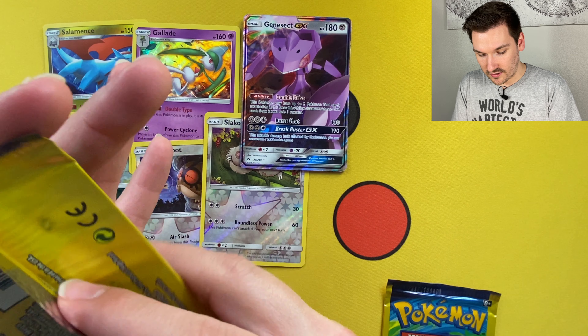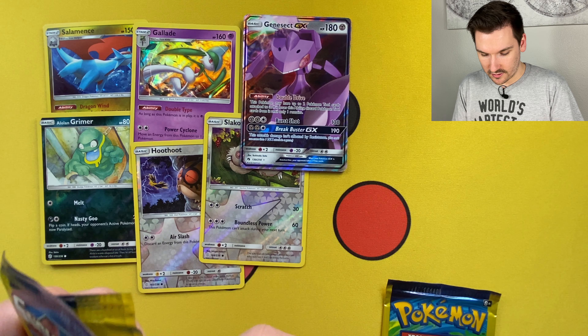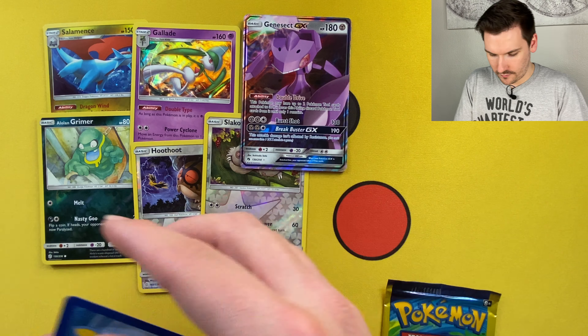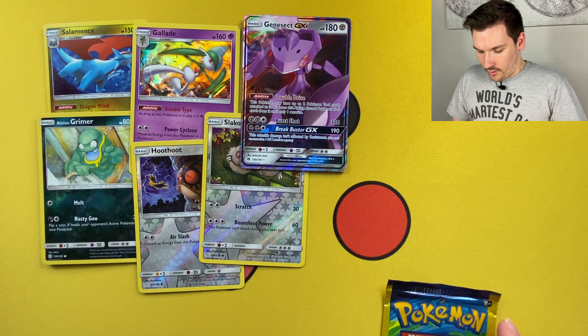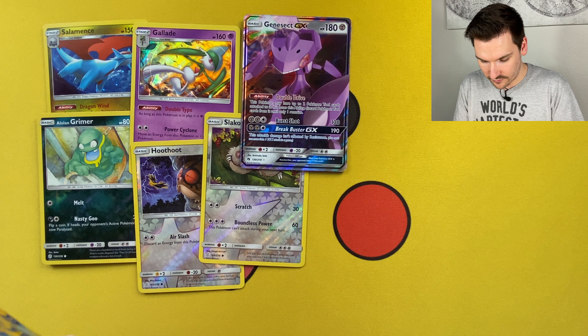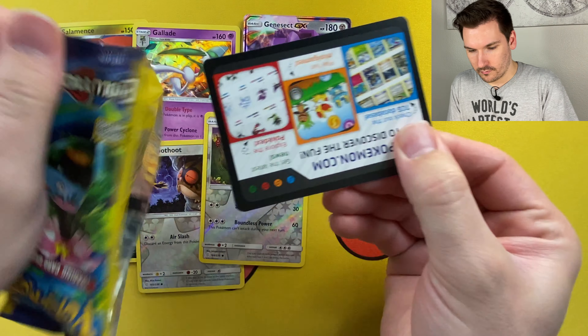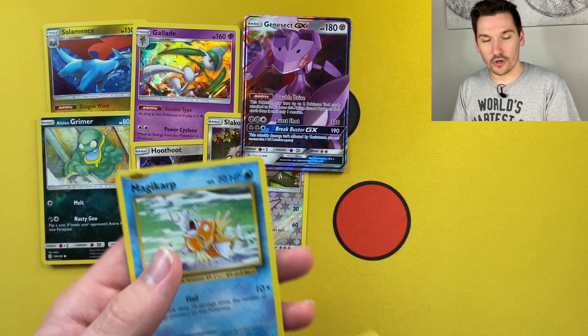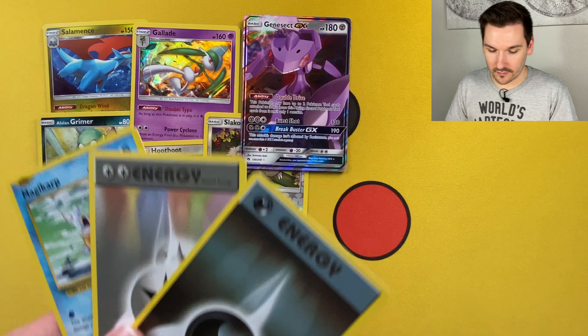Here we go guys, we've got our two packs of XY Evolutions. We're gonna start with Raichu — we'll see if he can get us something crazy. I can't believe there's XY Evolutions in this tin, that's so cool. One to the front — how crazy would it be to pull a Charizard out of these packs? That would be insane. Machoke, Poliwag, and Gastly. This is it — can Venusaur do something crazy for us? Final pack — double colorless and two energies, are you kidding me? Unbelievable. And a Magic card — this has got to be the worst XY Evolutions dollar pack. Two energies and a Magic card, it's unbelievable.